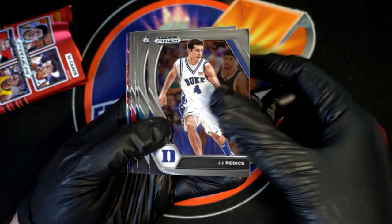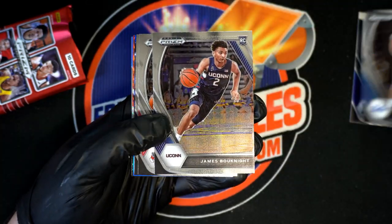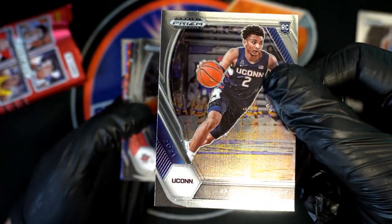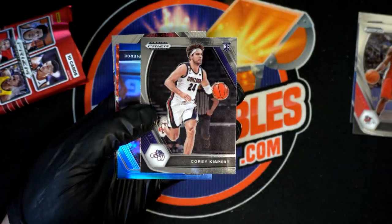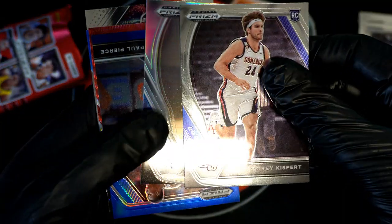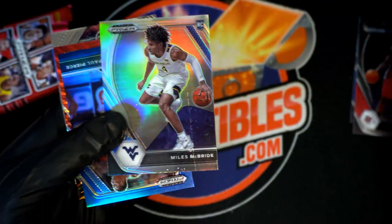All right, there's JJ Redick, Russell Westbrook. Nice rookie card right there — he's really good, a good rookie to get. Another nice rookie card there. And a blue is coming — we got a silver. Silver: Miles McBride. Silver.